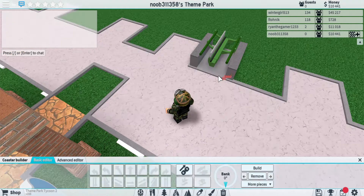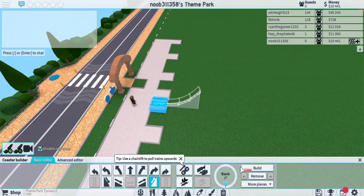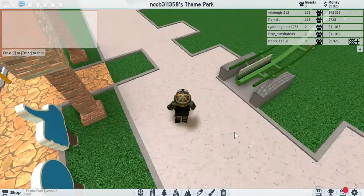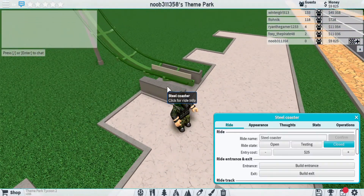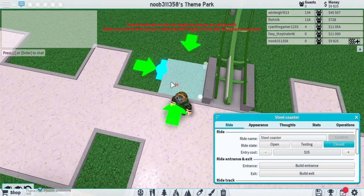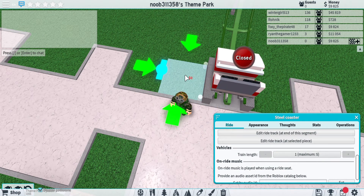Then what you do is take it, have it like that, build up one and straight up — and that's your coaster. You don't put chain lift in there or chains or whatnot. Then you just go build exit. Train length one, okay, and then you take the train link down.